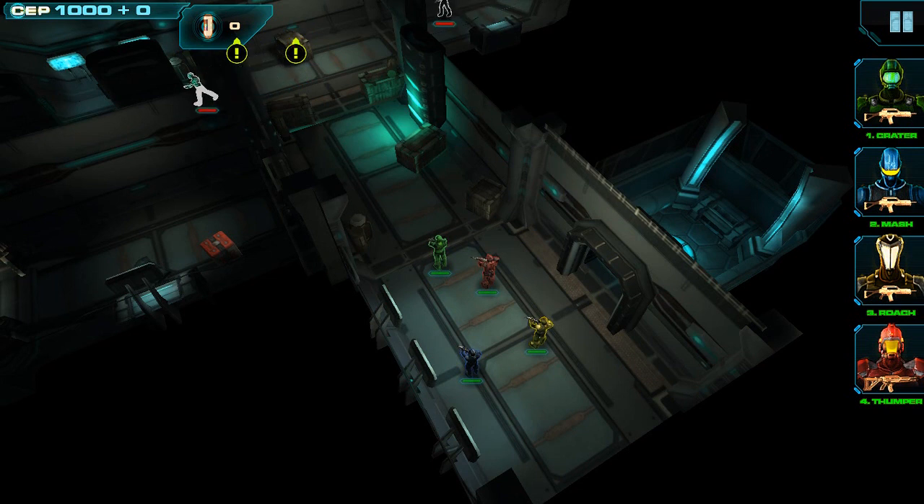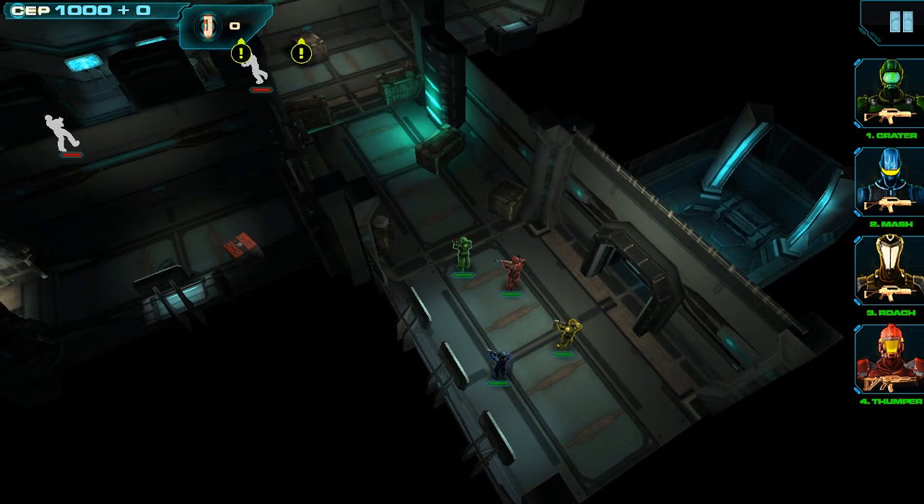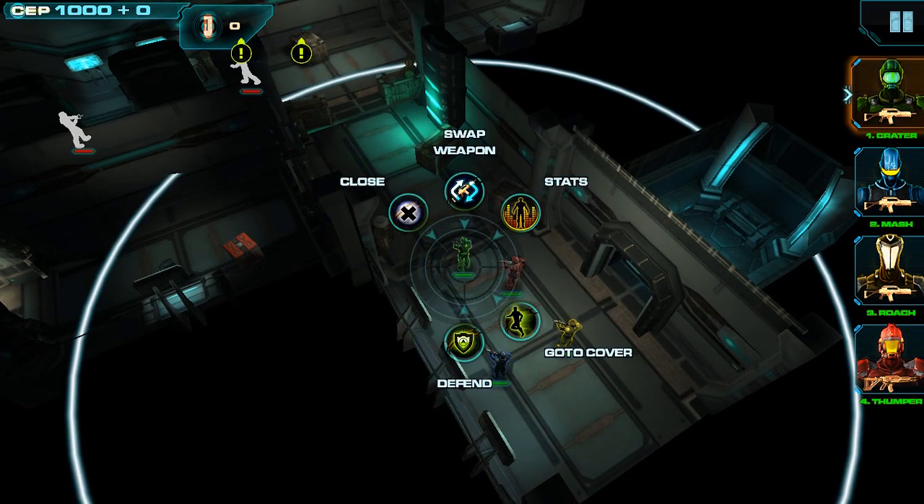In this mission, we now have access to our full squad. Over on the right hand side of the screen, you can see portraits of each squad member. By selecting one of these portraits, I'm able to select that squad member and show their command menu. In that command menu, we have a few options: we can swap their weapon between their primary and secondary weapon, check out their stats, order them to defend a position, or order them to go to cover.